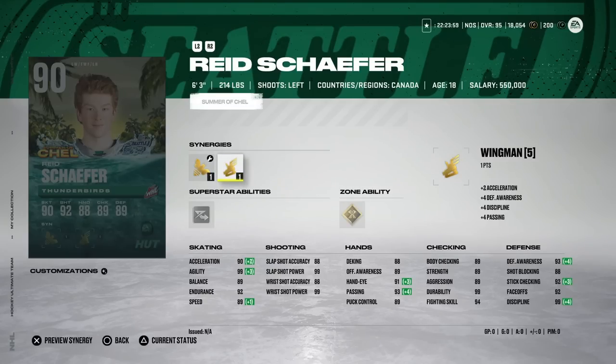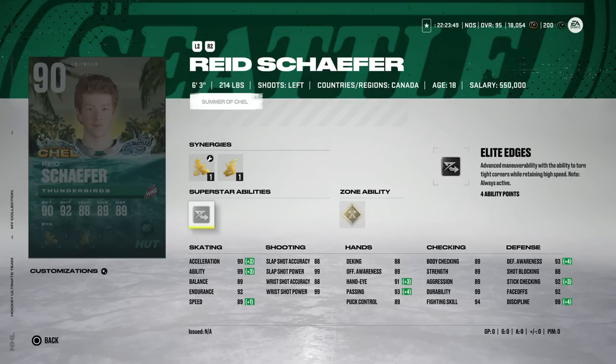It was actually really fun to be in attendance at the draft — the first five picks was absolutely insane. Six foot three, 90 overall, with Third Eye and Elite Edges. Skating is at 89 and slap shot accuracy is under 90, so this is a card for fans of Schaefer.